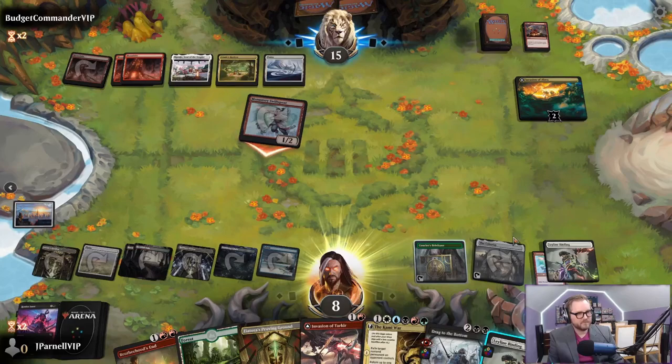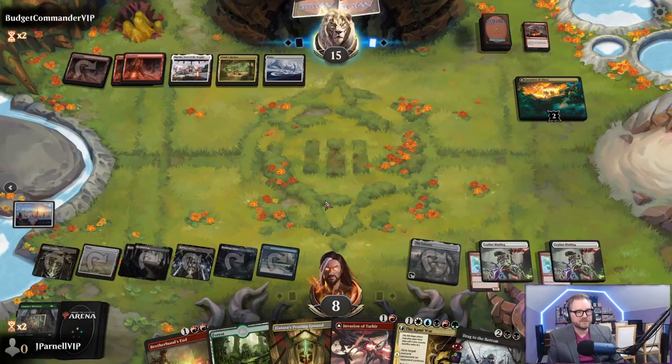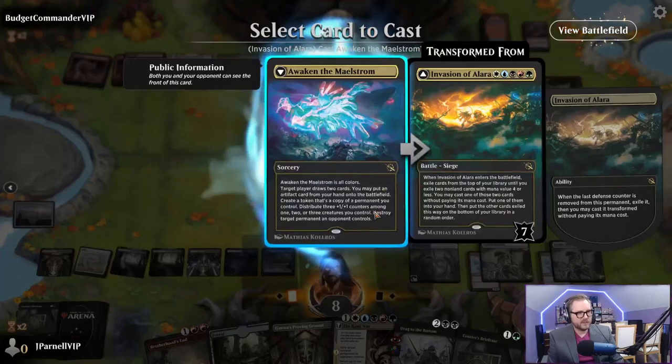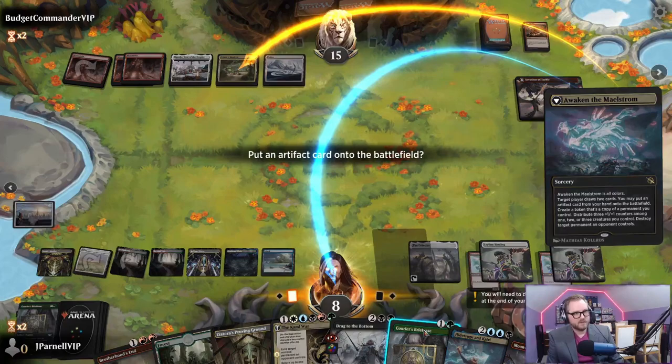We're not doing it. All your Monastery Swiftspears are getting bound - bound and determined. Courier's Briefcase - first thing we're going to do is get our Tarkir and some of our Alara. Why yes, I would like to cast Awaken the Maelstrom. I would also like to draw two cards and destroy this Fable of the Mirror Breaker.